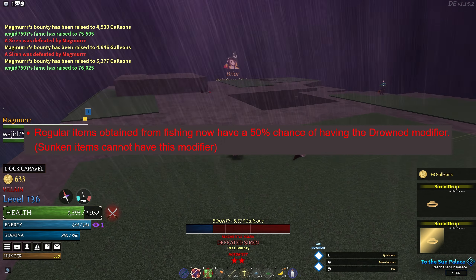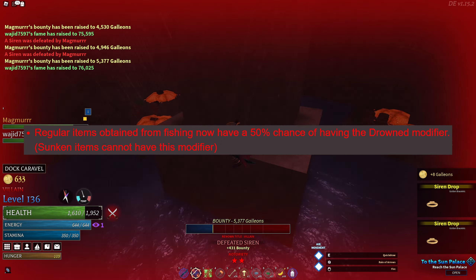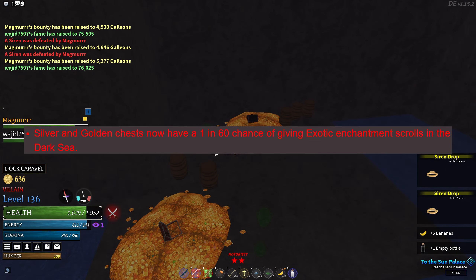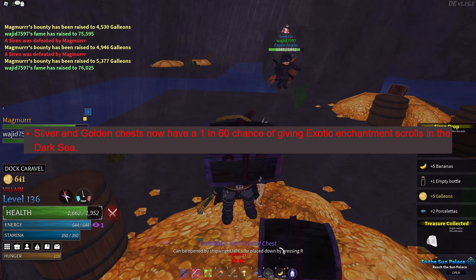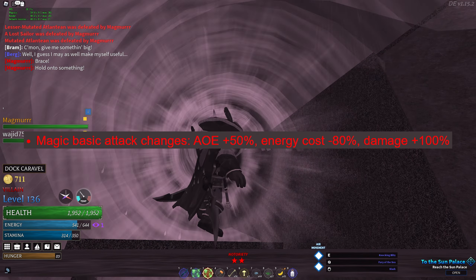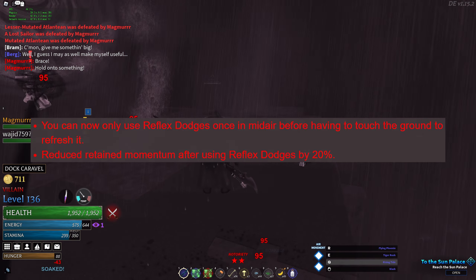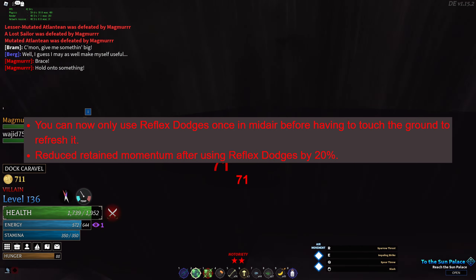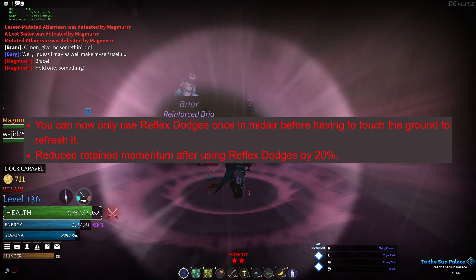Regular items obtained from fishing now have a 50% chance of having the drowned modifier. When in the dark sea, silver and golden chests now have a 1-in-60 chance to give an exotic enchantment. Made a few adjustments to magic basic attacks. You can now only use your dodge reflex once mid-air, and momentum retained has been reduced by 20%.